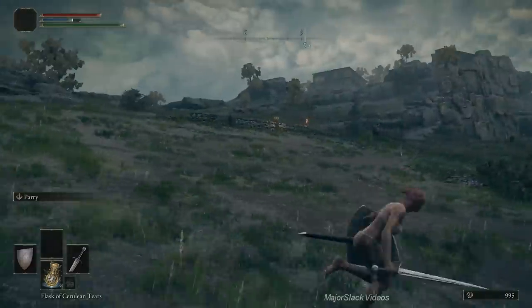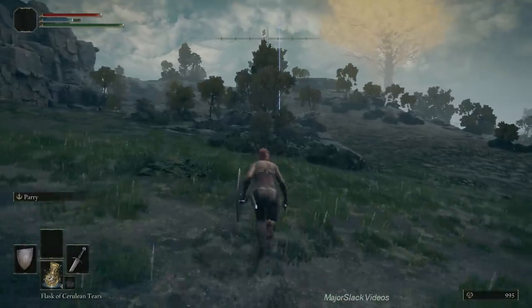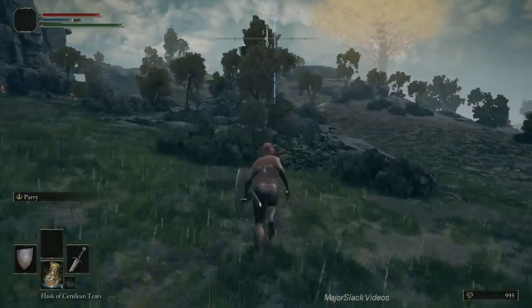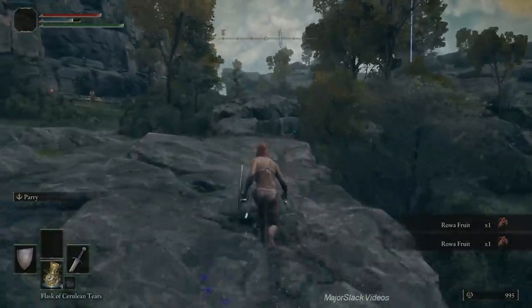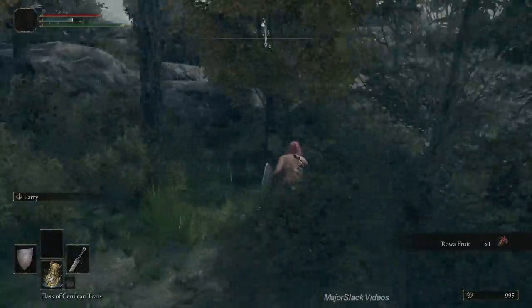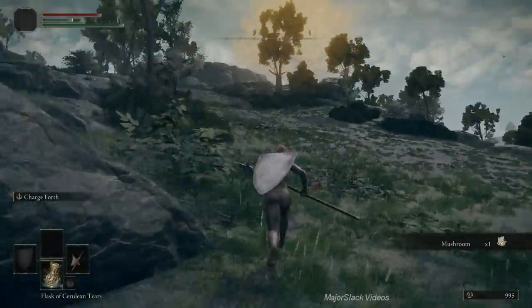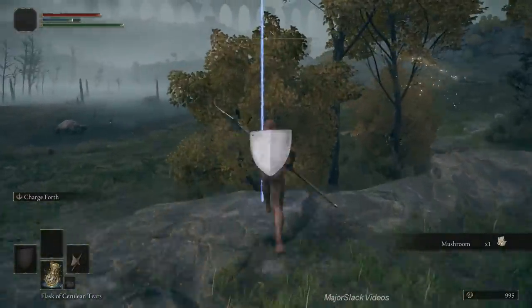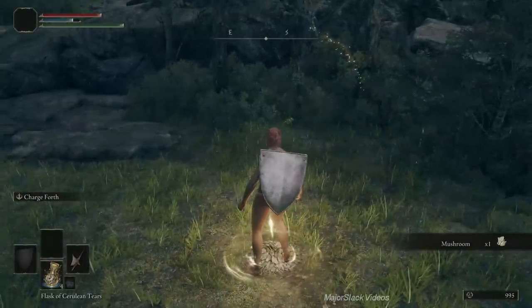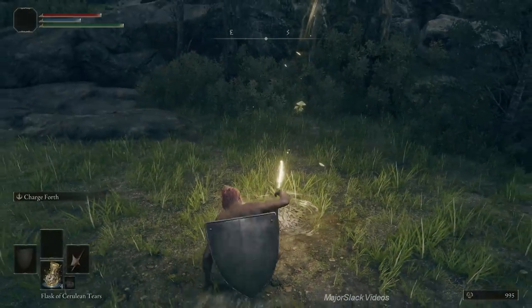There is a site of grace down there — Agheel Lake South — we're going to discover it as a jumping-off point to the west cliff. Down on the beach is the Gravitas Ash of War, but we're going to have to take down the Lesser Alabaster Lord first — a really tough enemy. First, let's discover Agheel Lake South and rest.